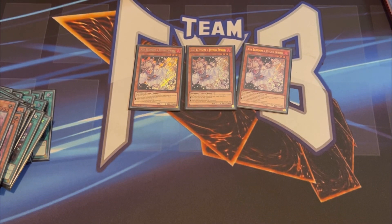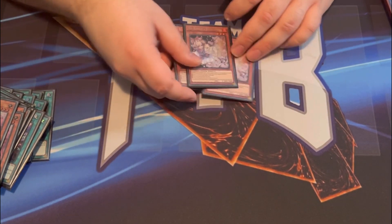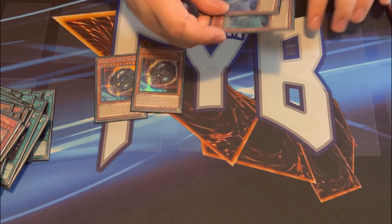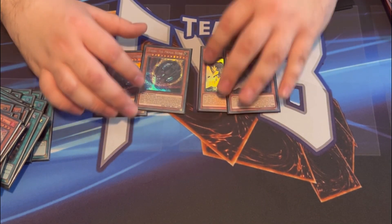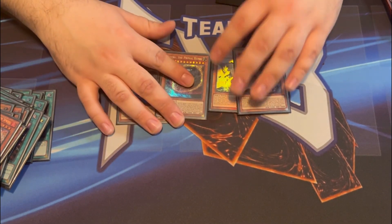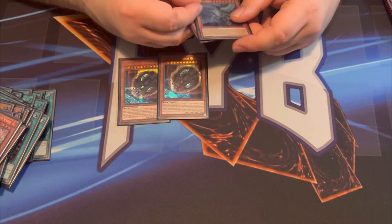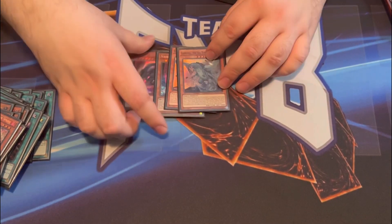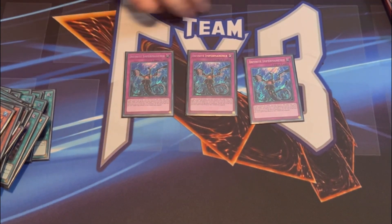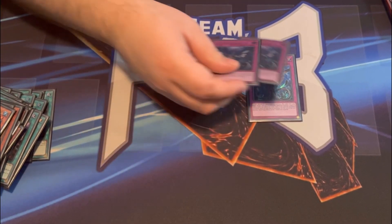Onto the hand traps: three copies of Ash Blossom — always good to fall back on at the beginning of a format, easy to put into any deck, affects just about every deck. For monster removal we have two Nibirus and two Gamma Seals. I'm not playing the Sky Striker Kaiju; I just don't think it's very good, and with fewer Area Zeros you don't really need it. Gamma Seal is just better in my opinion — easier to hit over. Last card in the deck is a playset of Infinite Impermanence for more monster negation, though I'm not sure I'll keep these in moving forward.